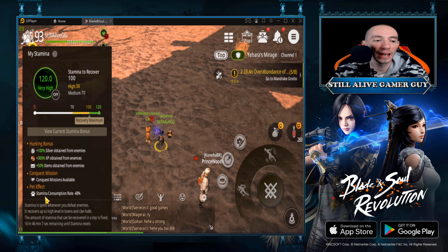Right here we have the pet effect that our stamina consumption rate will be negative 48%, so it won't decrease as fast. You're going to want to get the high-tier pets because they are going to increase that number so that your stamina doesn't run out as fast.